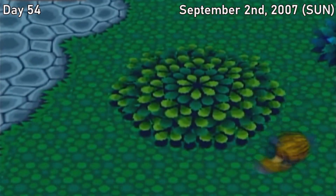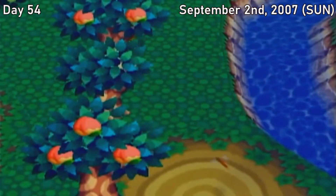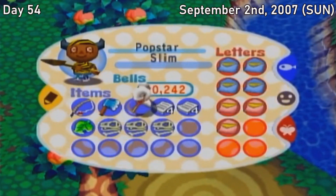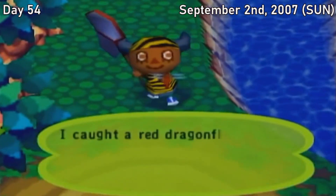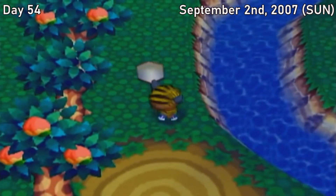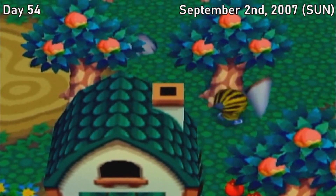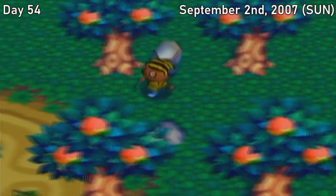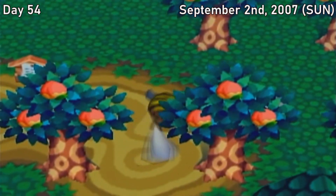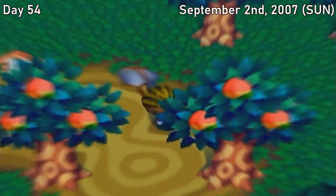I also spent this day collecting the remaining two September bugs: the Red Dragonfly and the Migratory Locust. The Red Dragonfly is painfully easy to capture because not only is it as common as the normal dragonflies from previous months, they also come in groups of three, so it's really not hard to get them as long as you're on between 8 a.m. and 7 p.m. The Migratory Locust is just on the ground — not even in bushes, just on the ground — with a time frame of 8 a.m. until 5 p.m. And with that, we're done with fish and bugs until the next month.